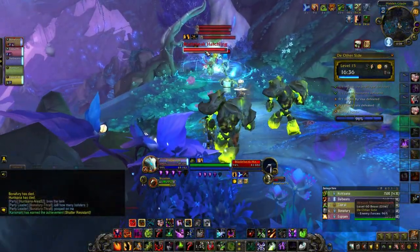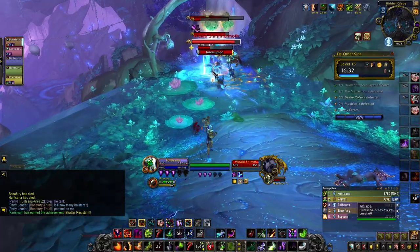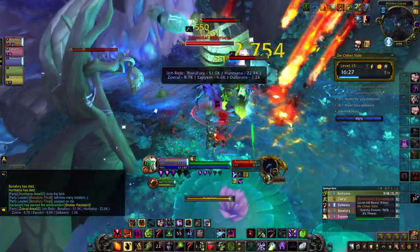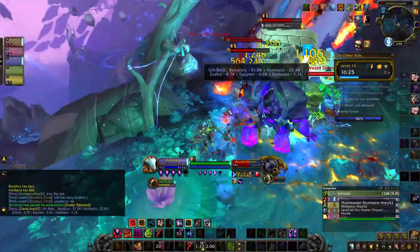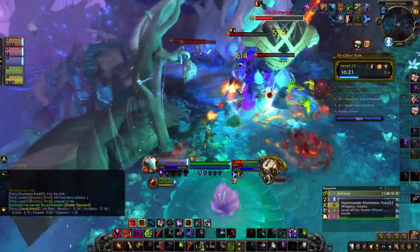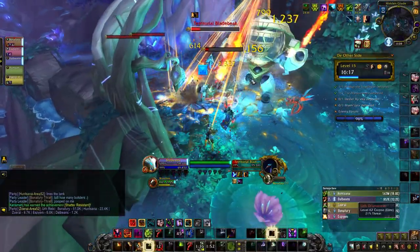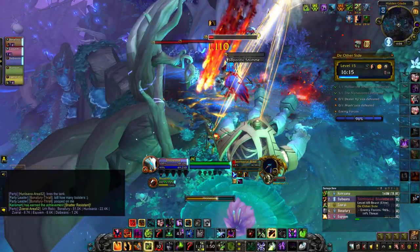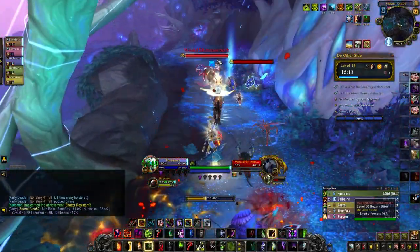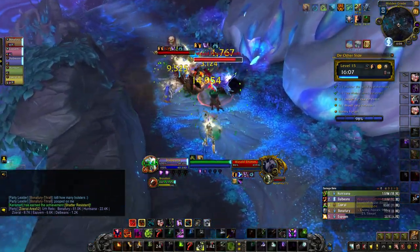And that's going to be all the new appearances, transmogs, and rewards available with patch 9.2.5 finally hitting the live servers. Let me know your thoughts in the comments below — were you surprised by the reveal of the Dark Ranger customization options? What are your thoughts on the new Blood Elf and Dark Iron Heritage Armor appearances? And which race do you think should be next to get their own Heritage Armor questlines?